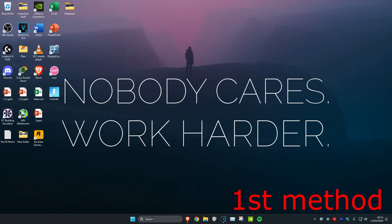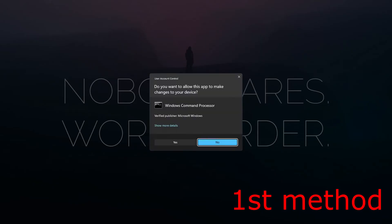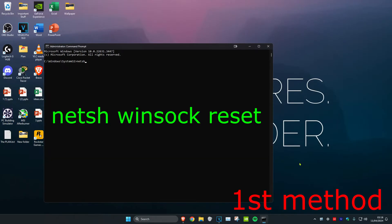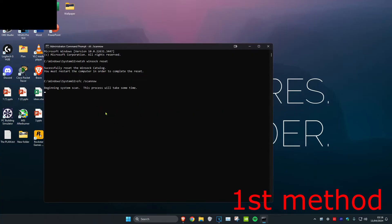For the first method, head over to search and type in CMD, then run it as administrator and click yes. Once there, type in NETSH Winsock reset and click enter. Then type in SFC /scannow and click enter, and let that scan run.